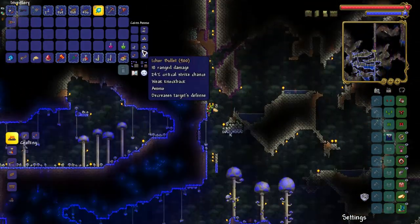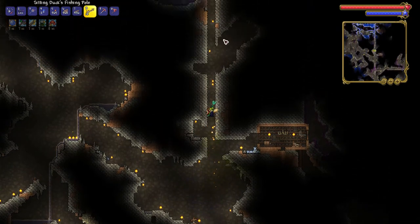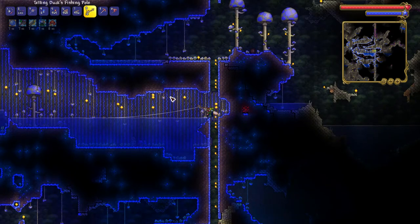When your quest tells you to fish in glowing mushroom fields, it's talking about the glowing mushroom biome where everything is blue. You use the fishing rod in the water here, and that's how you will get your quest fish when it says found in Glowing Mushroom Fields.